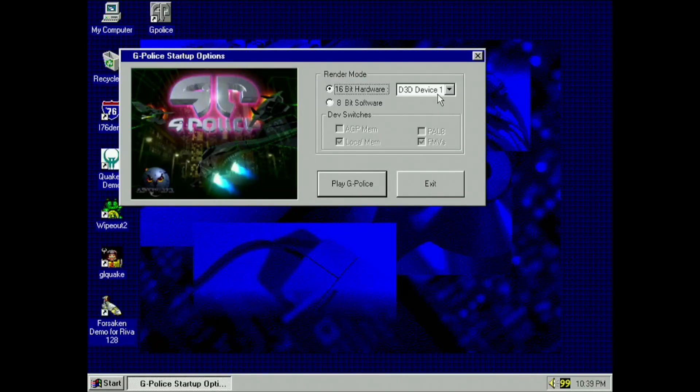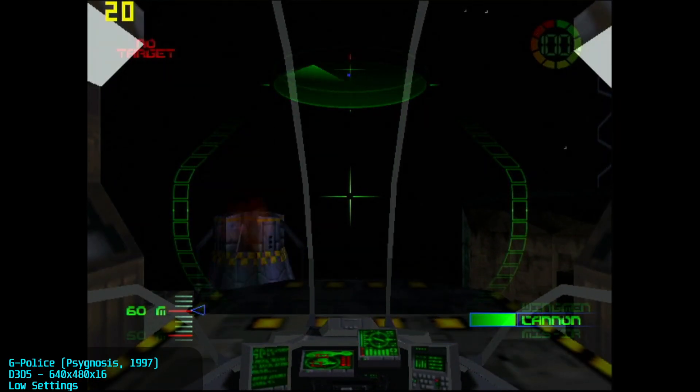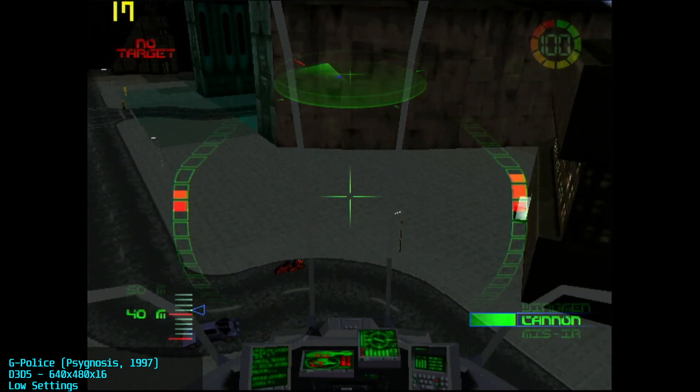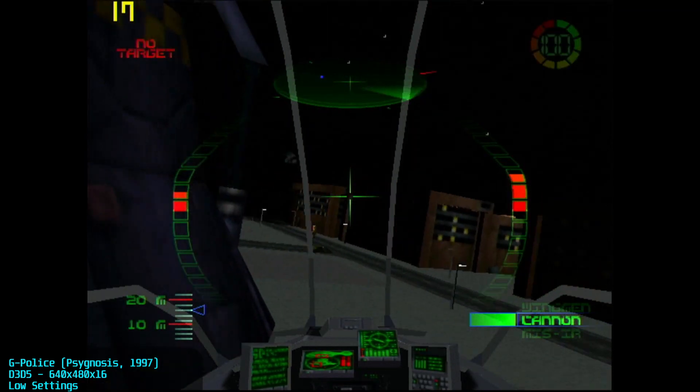We now take a look at some Windows 3D games using DirectX and OpenGL acceleration. First up is G-Police. Despite the low frames per second, the game actually runs pretty smooth. In 1997, the focus wasn't really on framerate — most people were just happy if the game played without interruption.